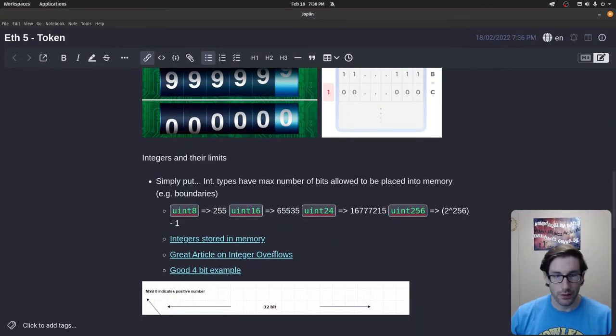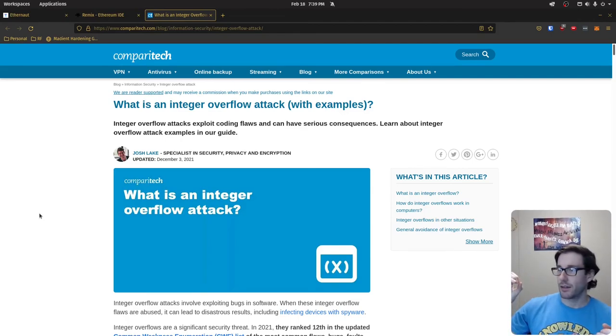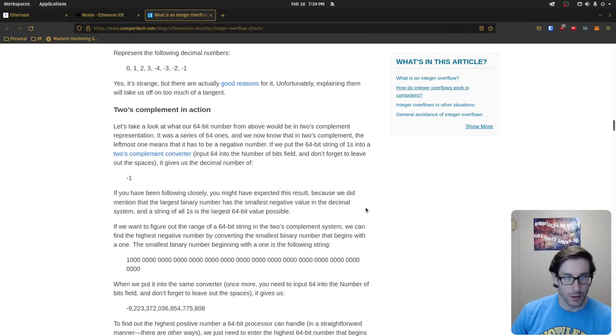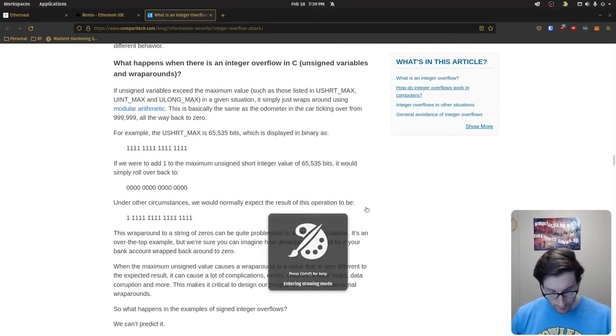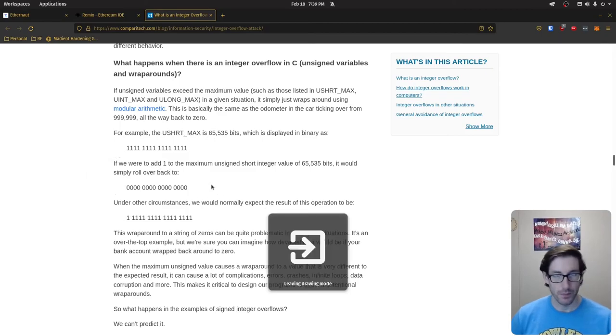Another one I have here — I read probably 10 to 12 articles around this topic and this is probably one of the best I found, because it's not solely focused on Solidity but on a lot of programming languages, and it talks about the history and the reasons why this is a flaw. Within it, there's an example showing a 65,000-something bit value displayed in binary, and if we add one to this max, it clocks back to zero — we would assume the additional bit would tack on, but it just circles back.